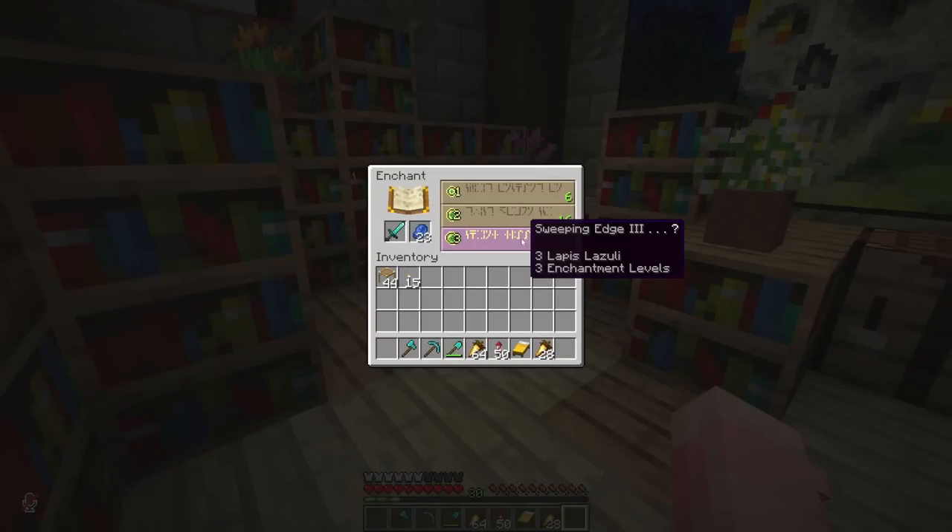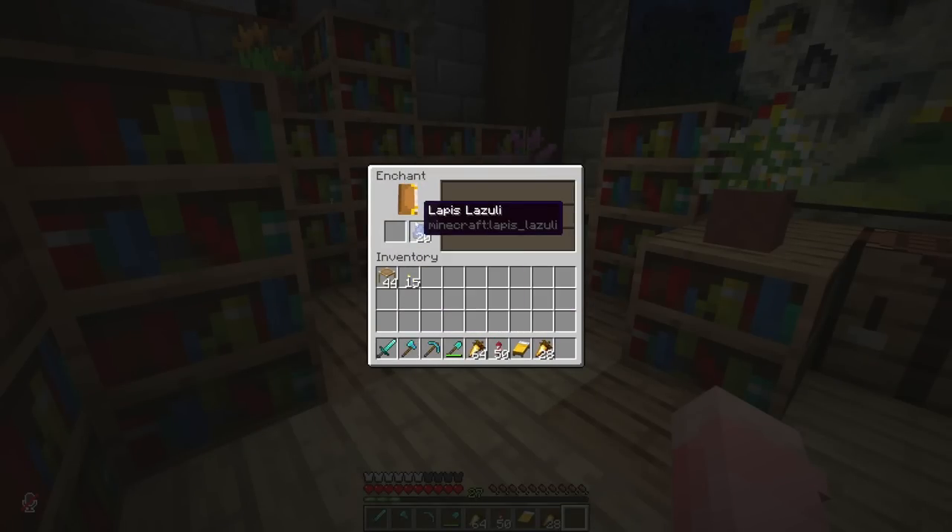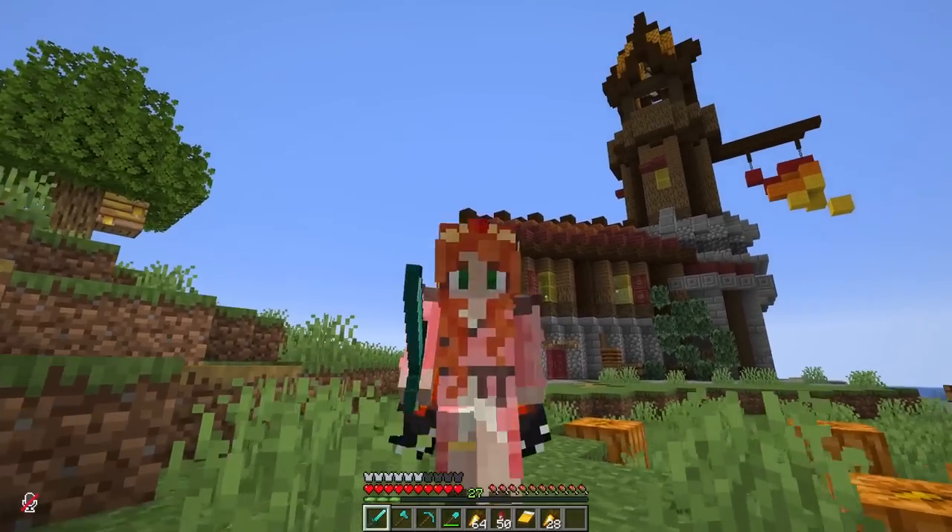Sweeping edge. Alright, let's see. And sharpness — not bad. Now I'm a princess with a sword and a plan, and we just have to execute said plan. I want to source only the best materials for the Castle of Dawn. It's got to be epic. And epic blocks means an epic adventure.